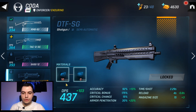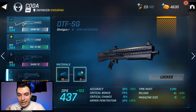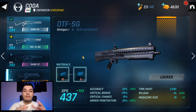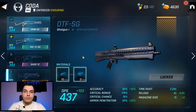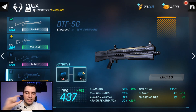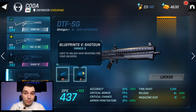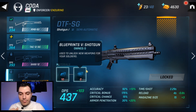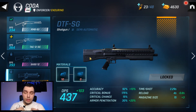For the legendary weapons, in order to obtain a weapon at legendary tier it's broken down by weapon type. You can see we have multiple weapon types in the game, and for each weapon type you have to get those specific blueprints for that specific type in order to reach the legendary tier.